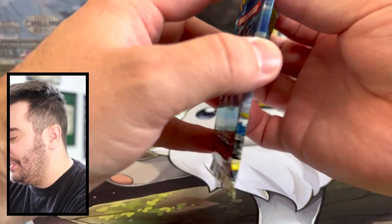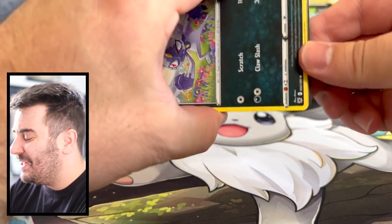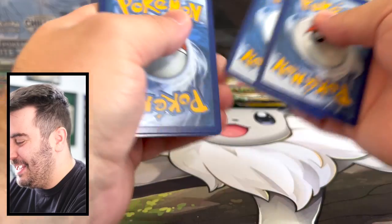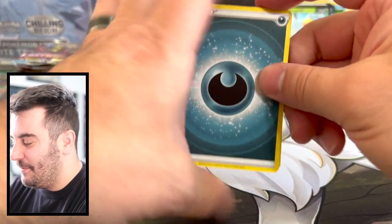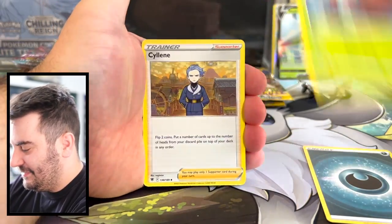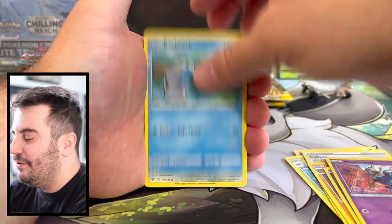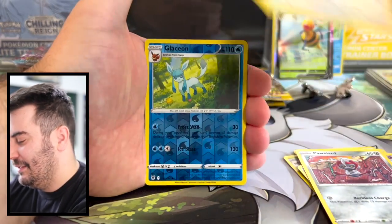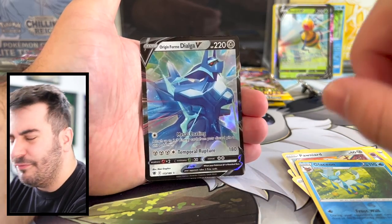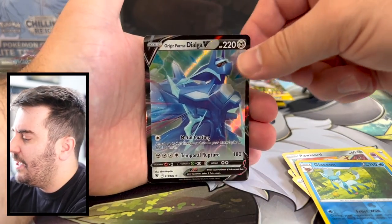Last Astral Radiance pack. My game room has been converted into a game room slash recording studio, so there's not a lot of room — it's very tiny. I'm thinking about maybe doing a little tour. Dialga V! We already pulled the V-Star, and now this is the V — that's pretty cool. Getting some Dialga hits.